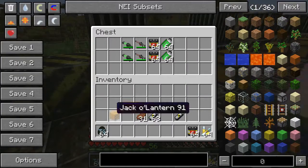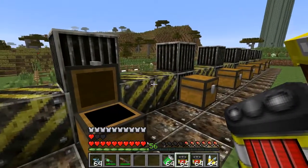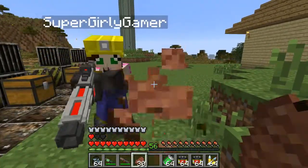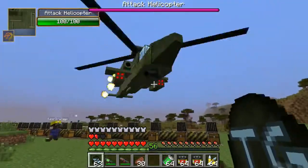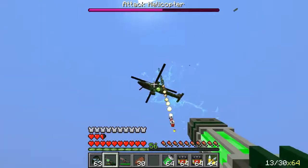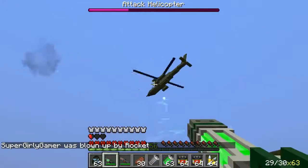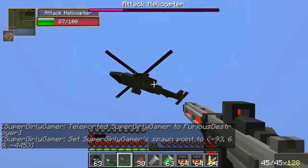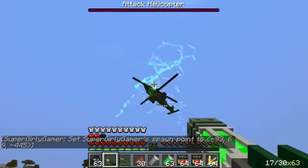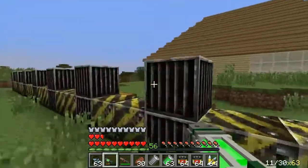We have a bio gun and a laser rifle — we're gonna spawn these in and see what happens. We might just die, I'm not really sure. It's an attack helicopter! Oh my god, we're poisoning the helicopter with the bio gun. They shoot rockets! Oh no, I should set my spawn point. We need to kill it. It's almost dead — it's coming down. Oh my god, it's gonna crash! This is like the best mod I've ever seen in my life.